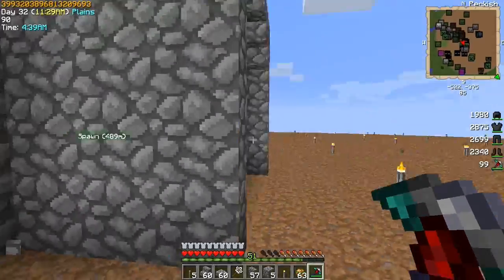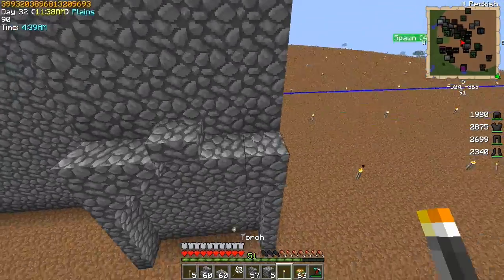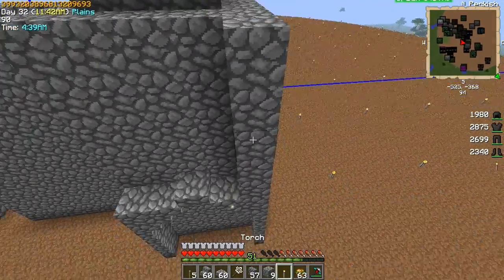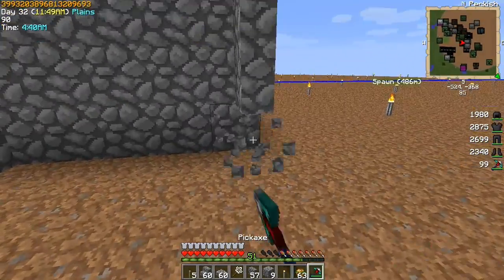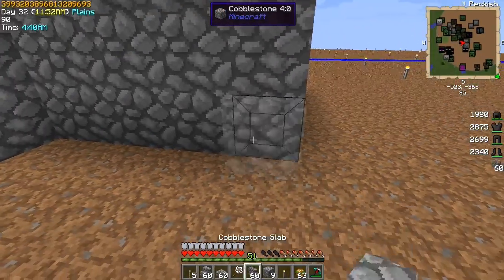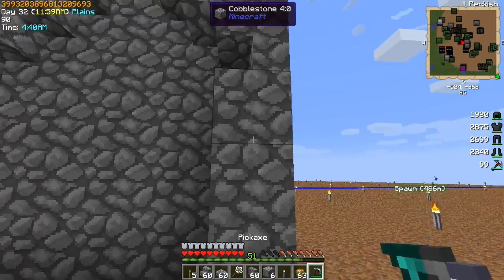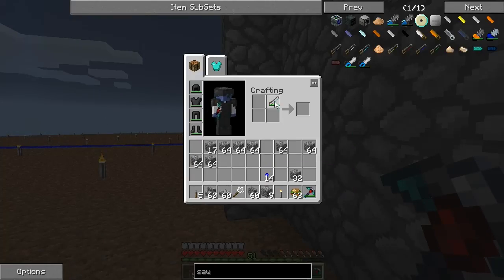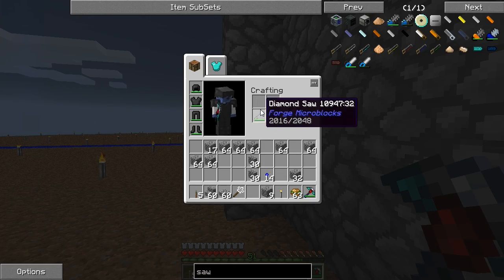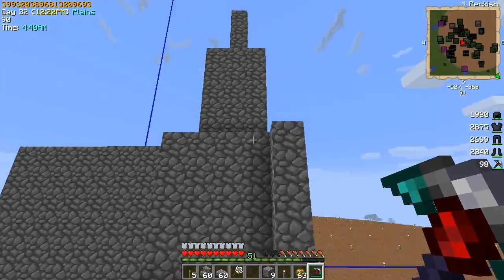I probably should have used something other than cobblestone for the detail, but we're going to change it as we get there. Let me compare regular blocks versus that — no, I don't like that. One thing we might consider is cutting this in half. I sort of want maybe a pillar instead of a full half-slab — see how thick that is? I can rebuild all of this in micro blocks, that's not a problem.